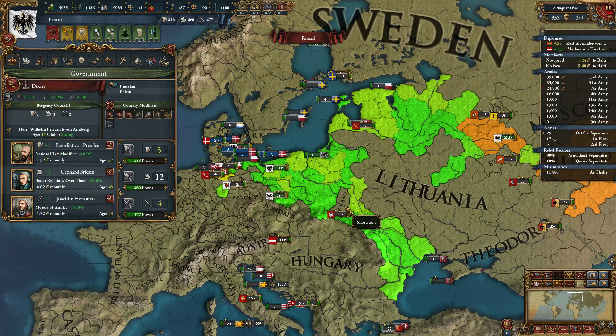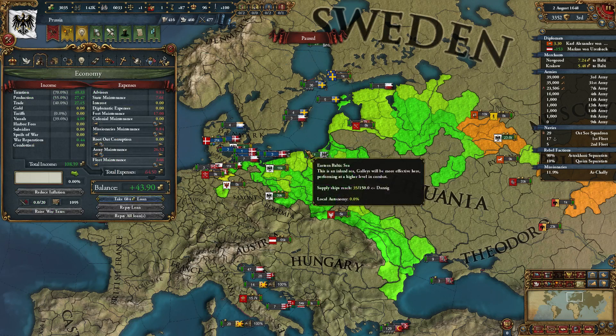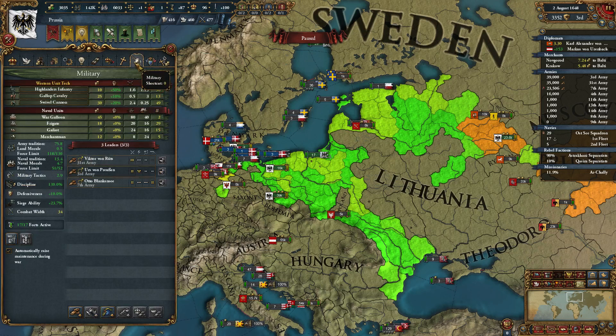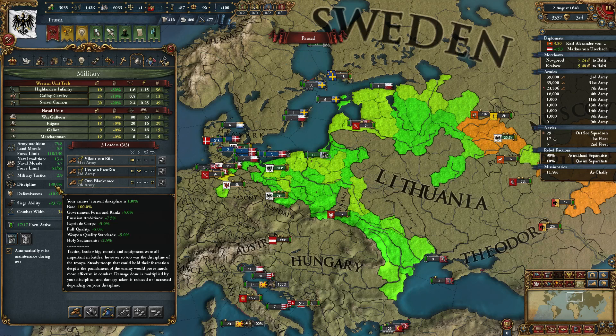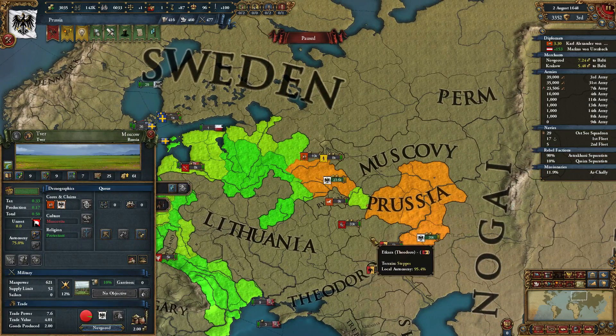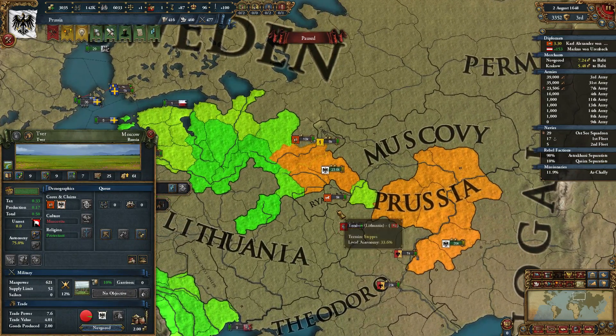Absolute Monarchy. It updated when the new advisor came in. So that's 2.8 — yeah, that's great for an extra 5% Discipline. What's our Discipline now? 130%! We don't have a Discipline Advisor — we have a Morale Advisor instead. Wow, that's just amazing.